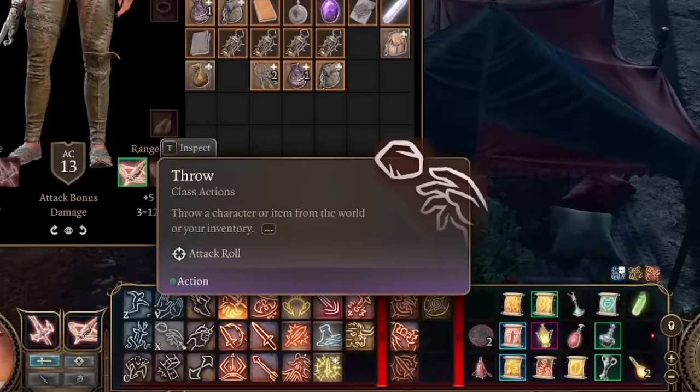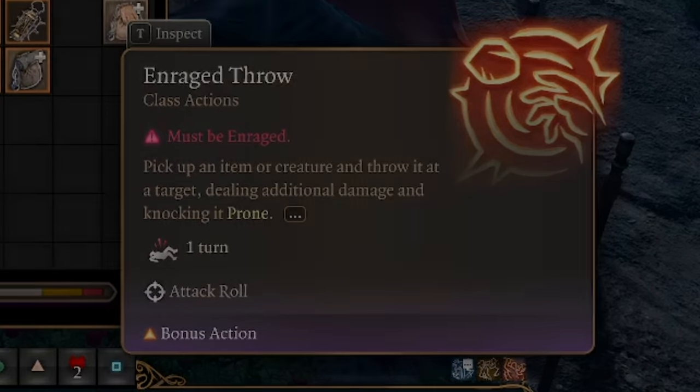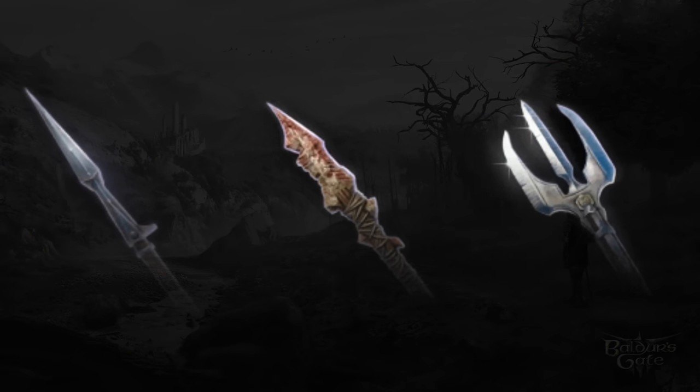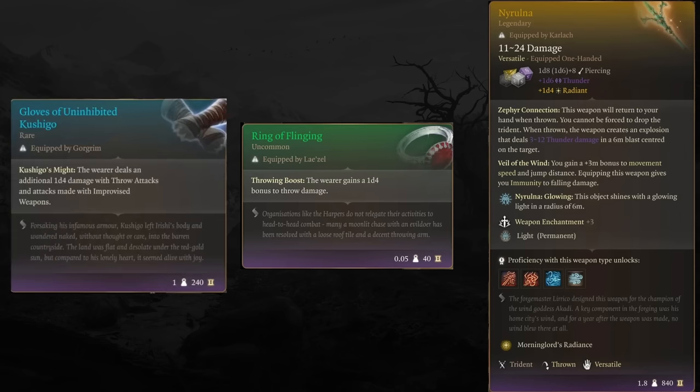Arguably even better is how Karlach can make great use of this, or really any barbarian when using thrown weapons such as javelins, spears, or tridents. If you choose this feat as a barbarian and you get Nyrulna and Ring of Flinging along with Gloves of Uninhibited Kushigo specifically, then you've got a very overpowered throwing setup. You're basically going to be able to throw non-stop, and it's very much overpowered.